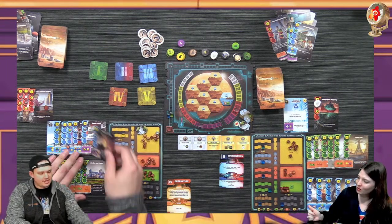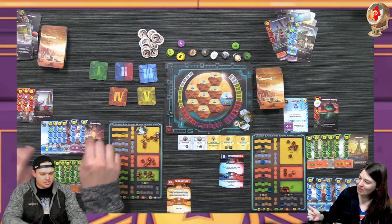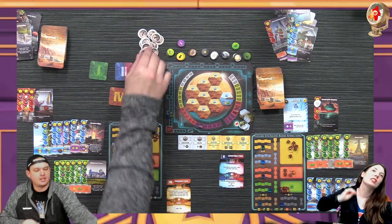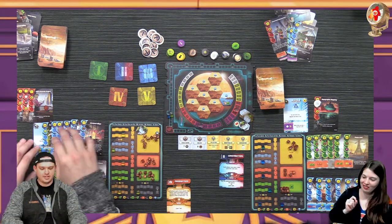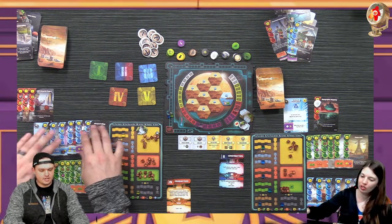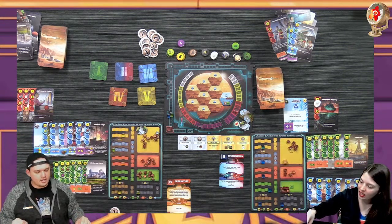Oh wait - I have six too! I forgot this one was hiding. We both earned the milestone in the same phase - I'll take the milestone and he can take the three victory point marks. That's why you don't hide your action cards - you're going to forget things like Derek just did.